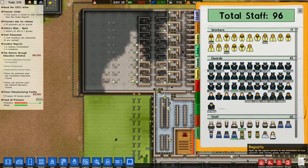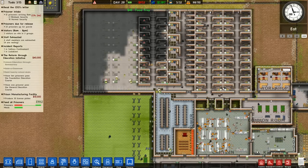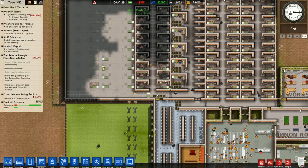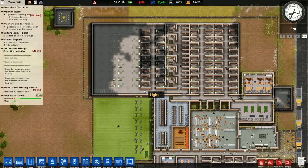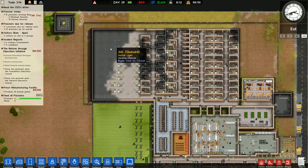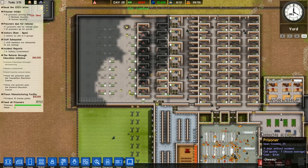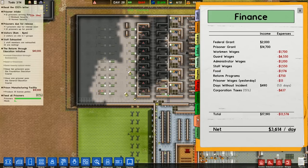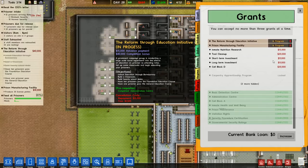We have to take in new prisoners tomorrow specifically so we can get some money. We can take in 12. We're gonna be running a small deficit. Hey man, you gotta spend money to make money. There's a little something called Northern Lyonian Dynamics — it's the foundation for all modern economics. I wonder if there are loans you can take out. We could take out a grant loan.